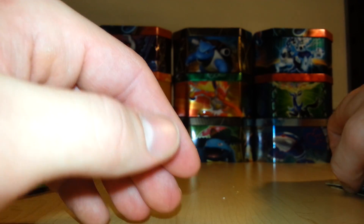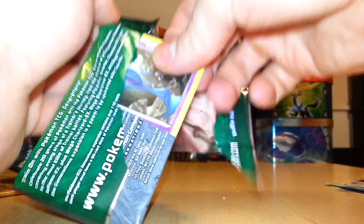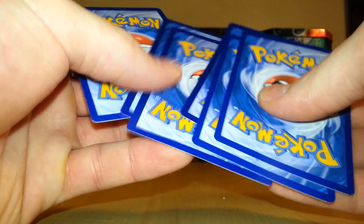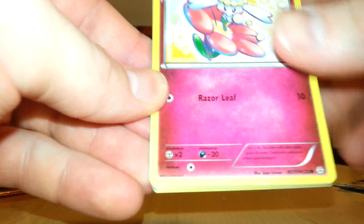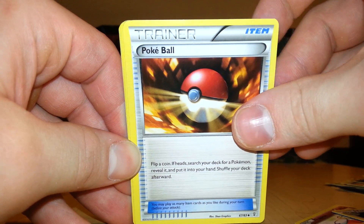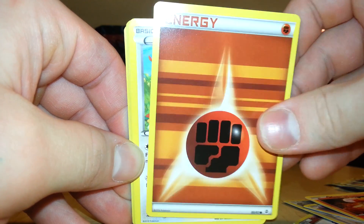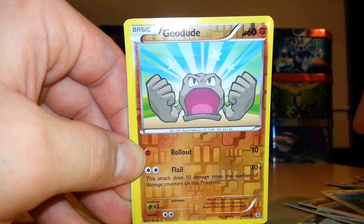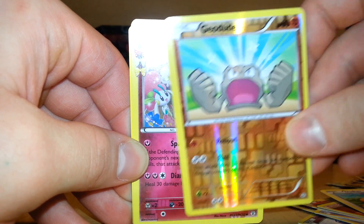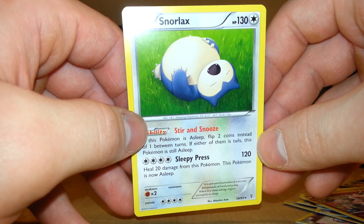Moving on to my third pack that has Venusaur on it, definitely hoping to pull one of the Mega cards — Mega Charizard, Mega Blastoise, or Mega Venusaur. We have Flabebe, Persian, Trainer Pokeball, Zubat, Magmar, Fighting Energy, Duoduo, Geodude, and Dancy as the Radiant Collection card. The rare is a Snorlax Non-Holo.